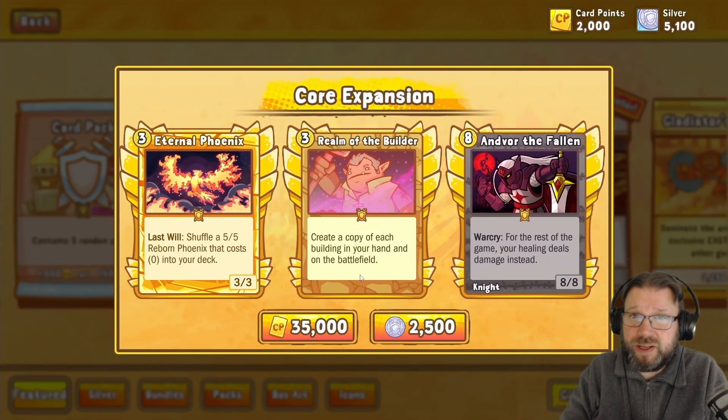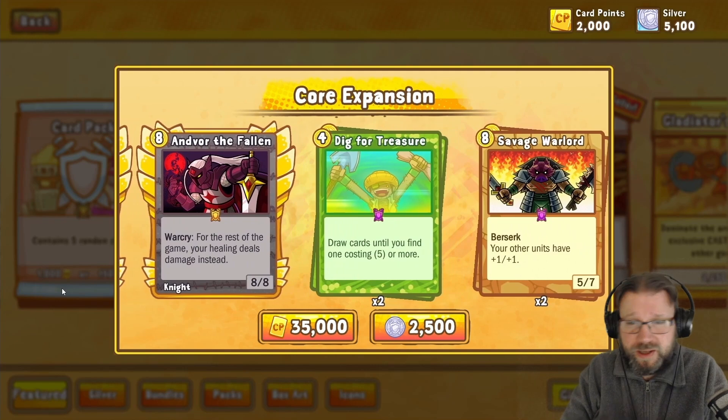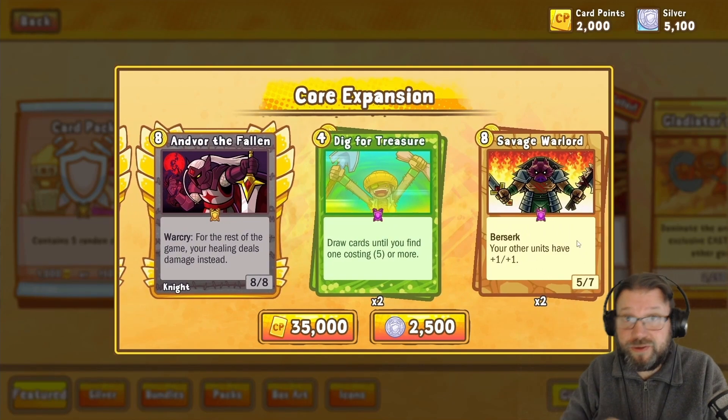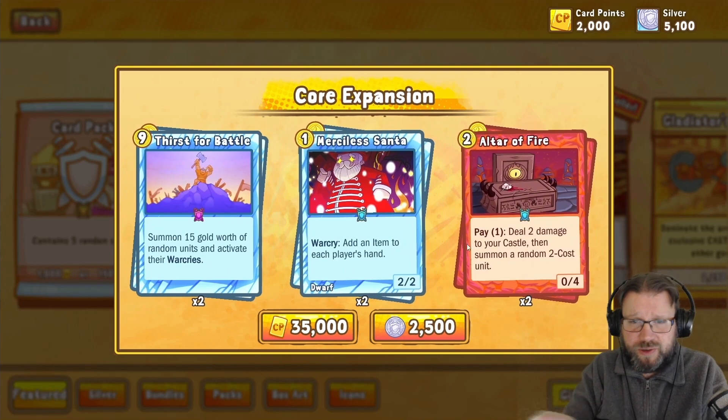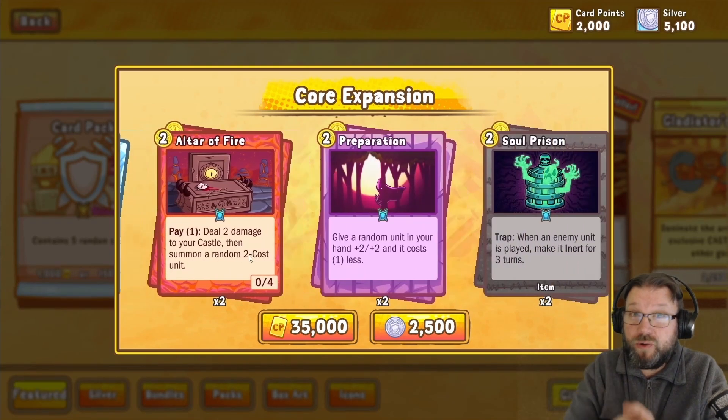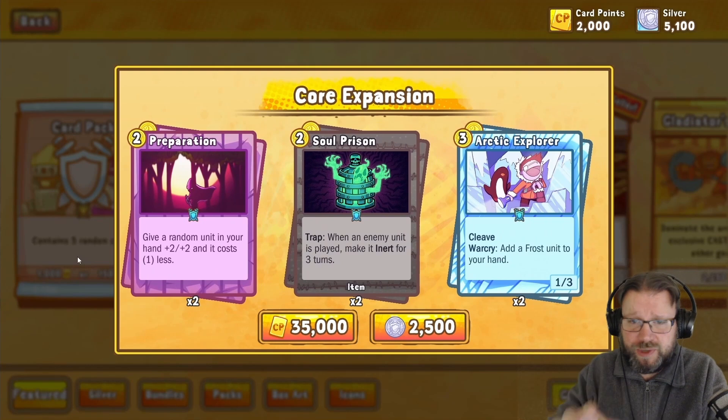The Core Expansion includes 40 new cards for the game. You can acquire these cards either by purchasing a bundle that includes all of the new cards, you can also get them from card packs, and you can also craft individual cards. So all ways to acquire cards are available.